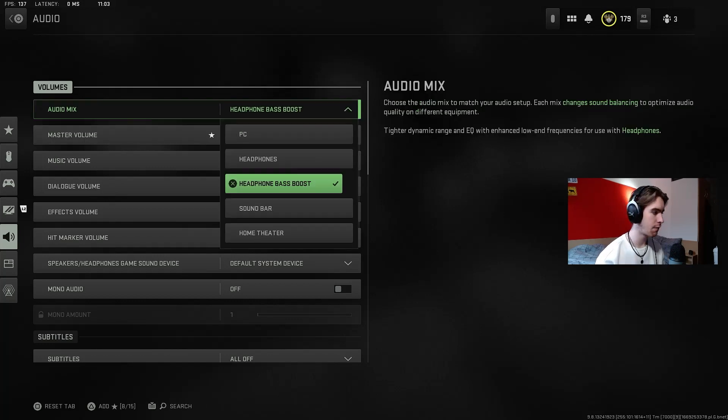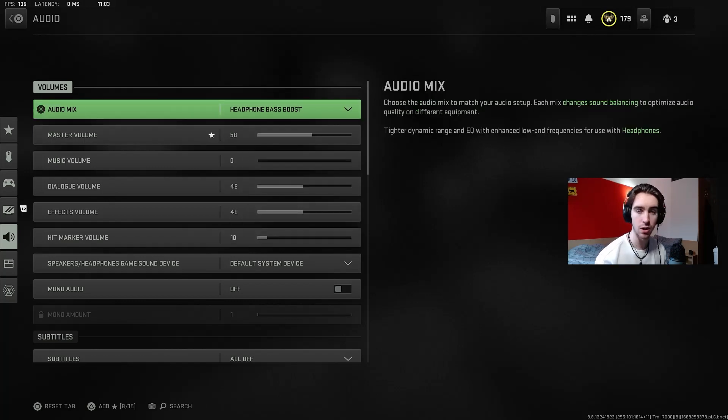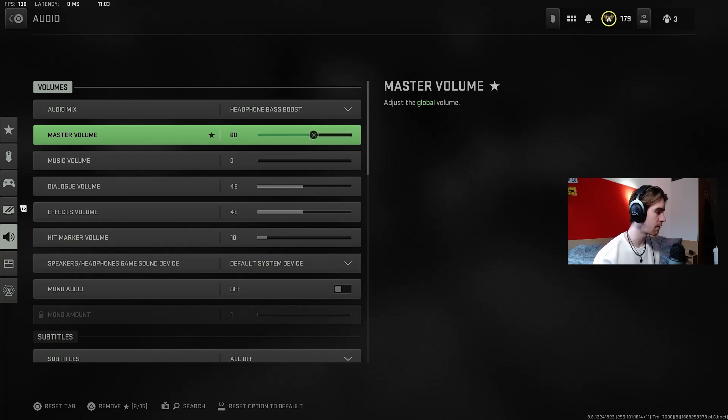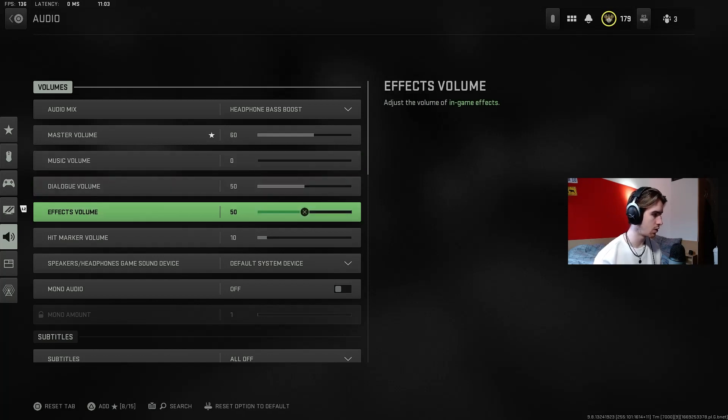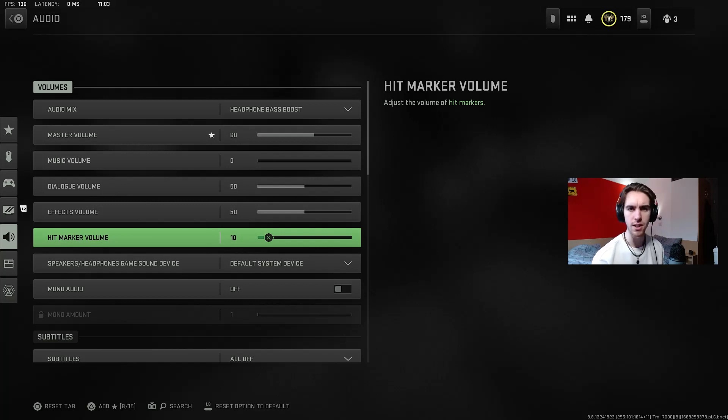For audio settings I play headphone bass boost — I just find that works the best for hearing footsteps and things like that. Master volume I set around 60 when playing normally. Music I completely turn off, and dialogue and effects I'll set both to 50. Hit marker volume I turn down low because I don't really play with hit markers on — if you do like hearing the hit markers and it helps you shoot more accurately, up that to whatever you want.